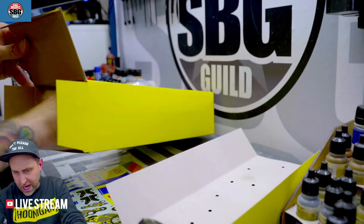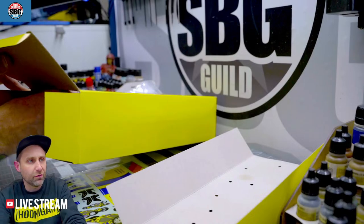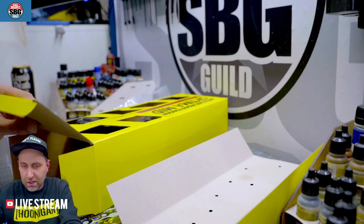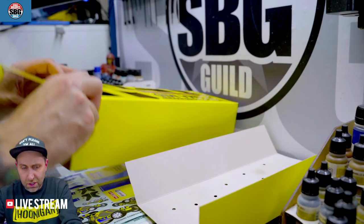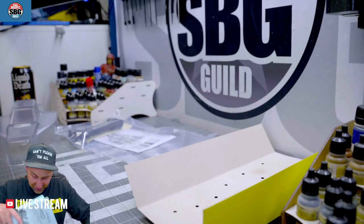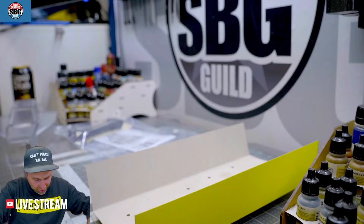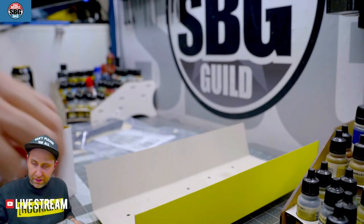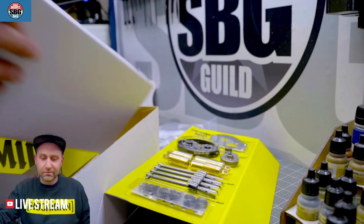That's everything you get — enough to build one car. You need to add your own electronics; Kyosho does not even include a motor for you. It's such a memory bringer backer. I absolutely loved this car when it came out and I'm so excited to be able to build another one, because I didn't get to build the first one — that was just built by somebody else. That's the Optima Mid with two sets of stickers. I cannot wait to build this, but I have to — otherwise other things will suffer.